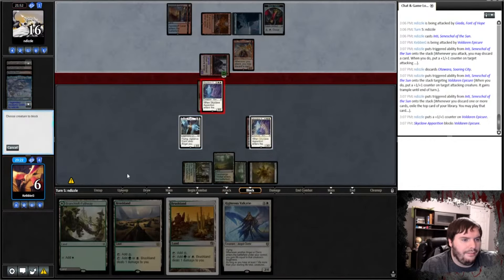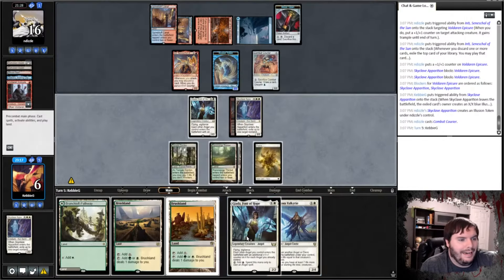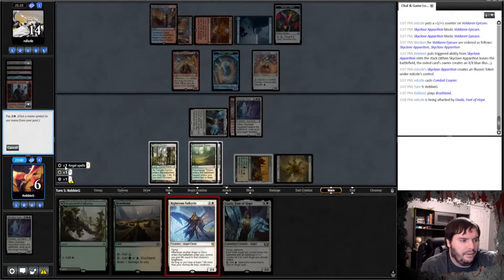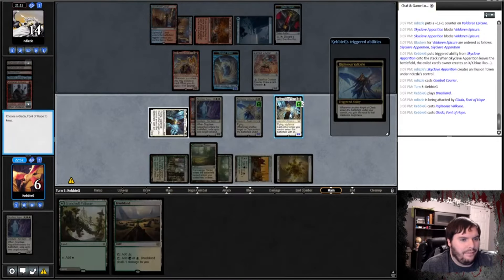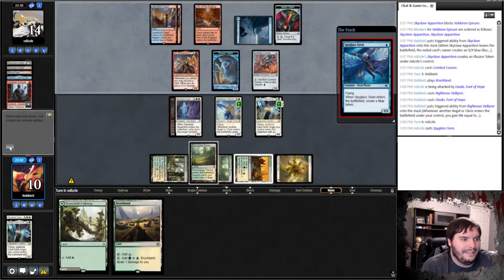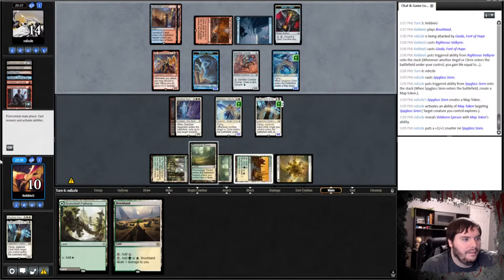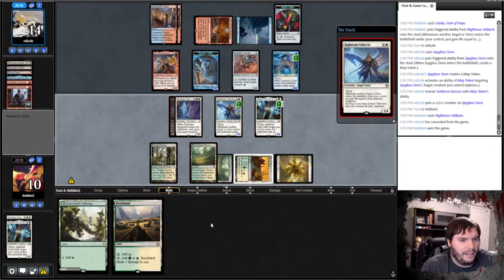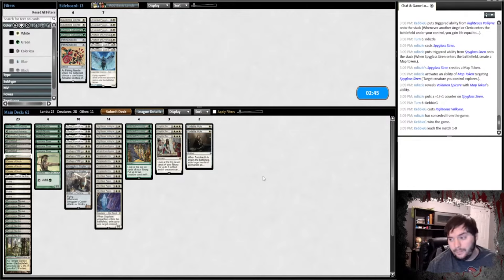I can't afford to block either threat. We play the second Skyclave, eat the Empty, go to combat shoving for two, and pass. He plays another Empty — called it earlier. This time I double block to bait a Shrapnel Blast — if it goes to creatures I'm perfectly okay with that. We double block, they only get a 2/2 back. He plays a Courier and Gahata. We go to combat shoving for two, play Valkyrie, play Gahata to gain life and stabilize.